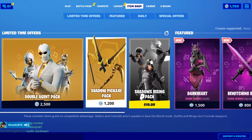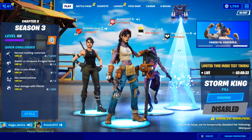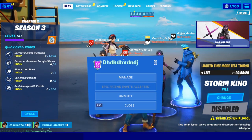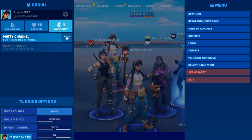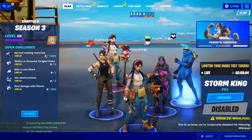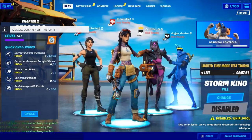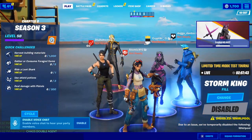You can get really any skin. Let's get the Chaos Agent — so type in 'chaos double agent' and it's going to switch to the Chaos Double Agent like this. Yeah, it looks pretty cool.